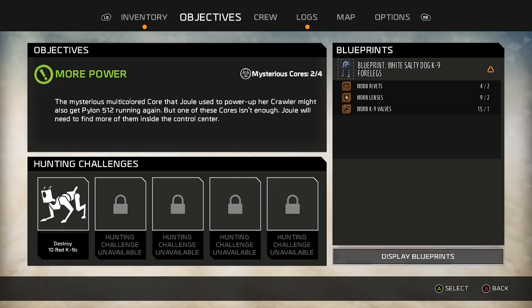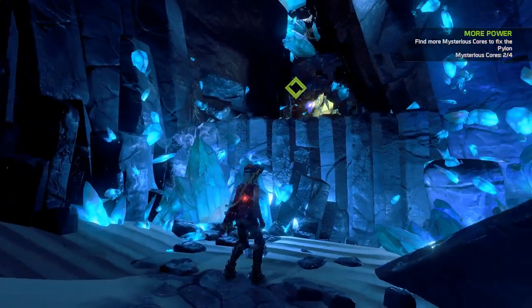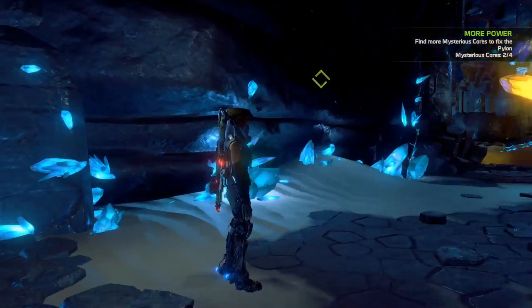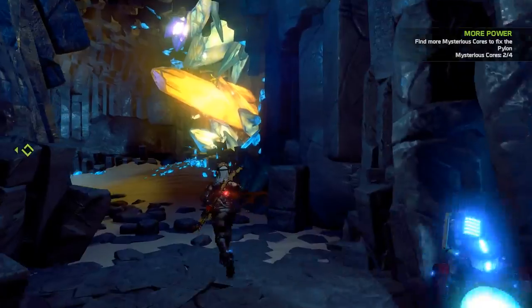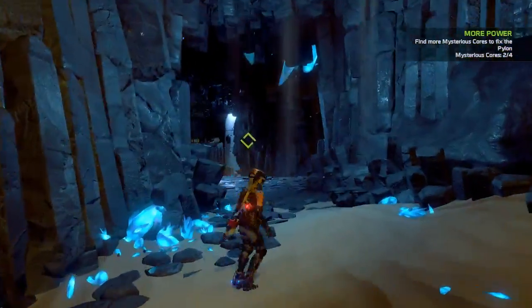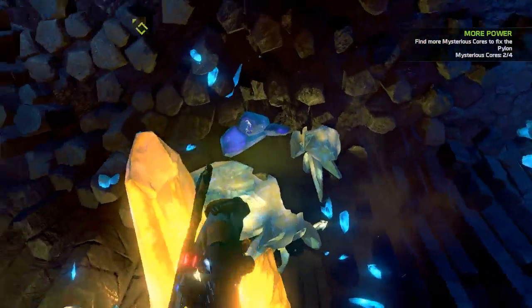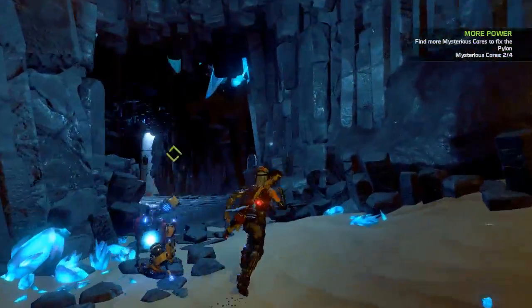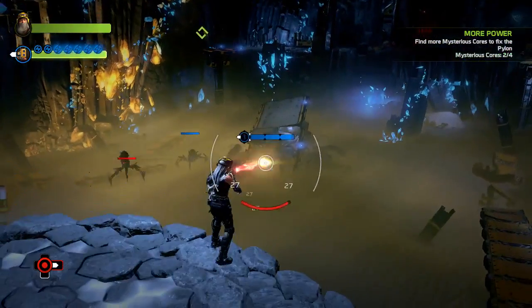What about the white salty dog forelegs? We'll see what I can do with that later. My main concern is that it's going to be one of those things where you find blueprints and can't really do with them what you want to. You might end up picking — oh, I like this color but I don't like this ability, so I'm going to use this color anyway because I like the color.